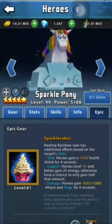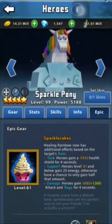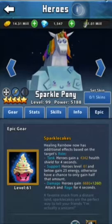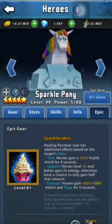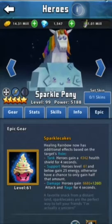Tank heroes get a 4,300 health shield — and this is just the base — 4,300 health shield for 4 seconds. So it's a temporary shield, but along with the heal, it heals your heroes as well as gives them a little shield.